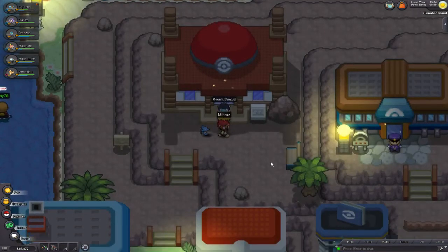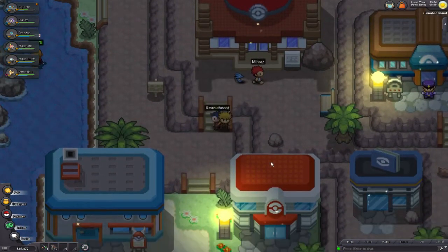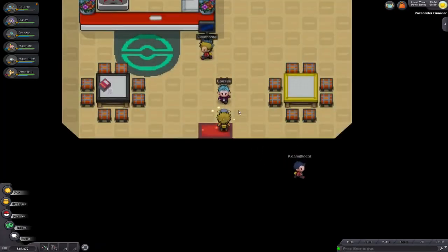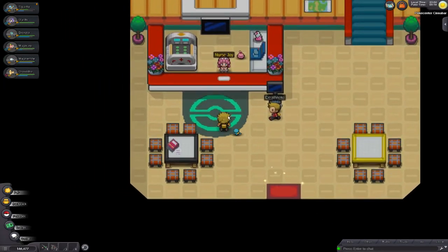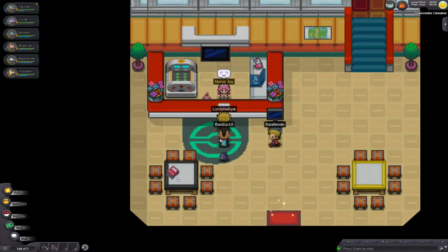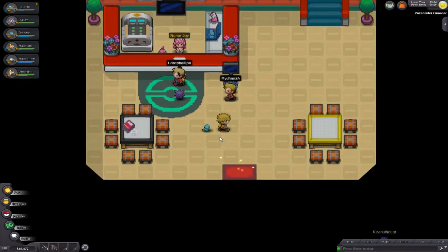Now you can spend some time in there, train up a little bit, do whatever you want. I'm just going to go straight to the gym and show you how it's done. As long as your Squirtle is along the lines of mine and it's been one of your pretty good Pokemon you've been using a lot, he's hopefully going to be able to sweep this.